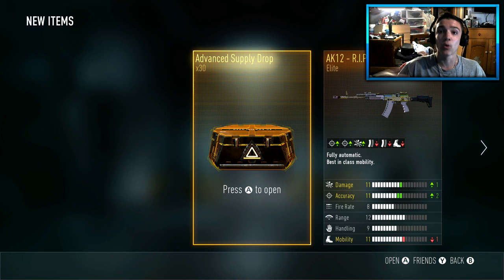If you guys want to see more advanced supply drop openings like this one today, make sure to drop a like — let's try and break 50 likes. We're gonna go through these pretty fast; we'll only stop and talk if there's something really really good. But yeah, let's get right into it.